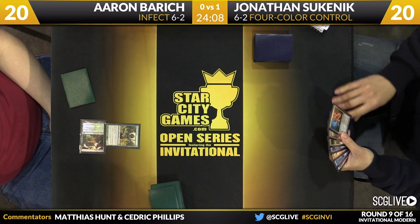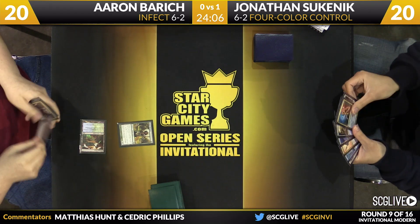...and Snapcaster Mage, so he's kind of a wonky four-color control deck that even has a copy of Gideon Jura in it. Gideon Jura, one Gideon Jura, one Mystical Teachings, two Anticipates, one Logic Knot, one Kitchen Sink.